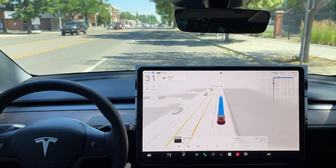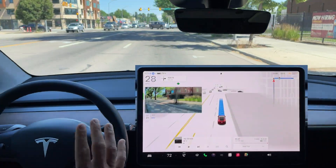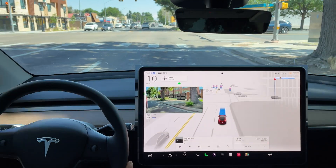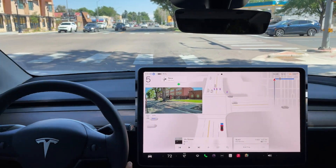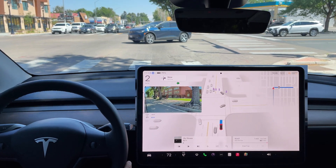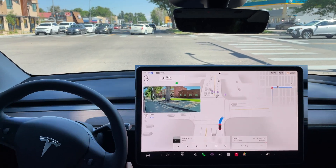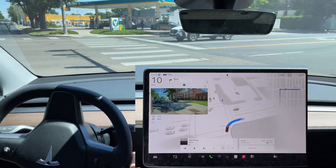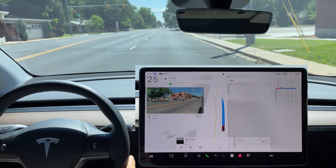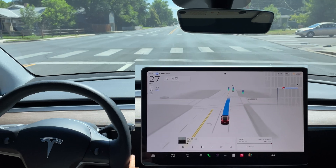Right turn coming up at a traffic light. So far through this city area it's been doing a good job. It'll probably come to a full stop, and there may be cross traffic to wait for. Another full stop, it still has time to go, and it does decide to go — great job by the FSD. We're kind of off the main drag of Longmont now, making a left-hand turn with our destination coming up on the left.